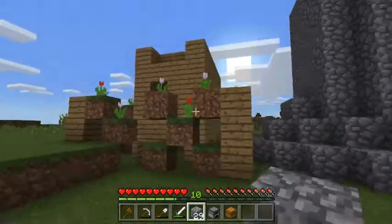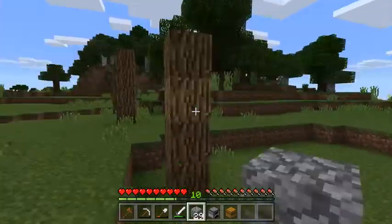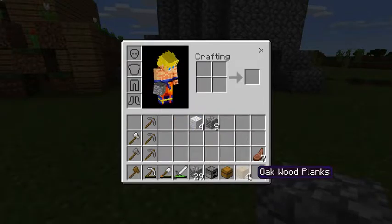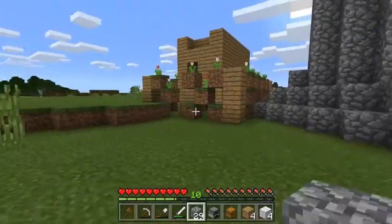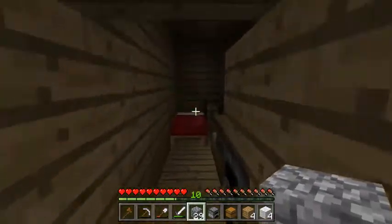This is how you guys make a bed and what you need to do it. The first two things you'll need: chop down some oak and get planks. You're gonna need four planks. Then kill some sheep for wool.